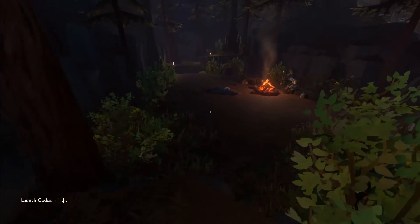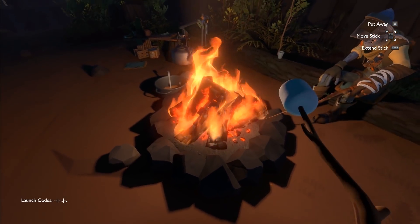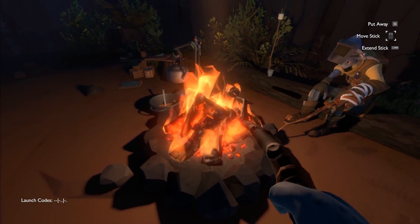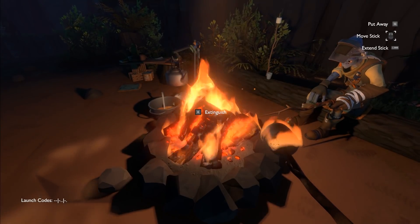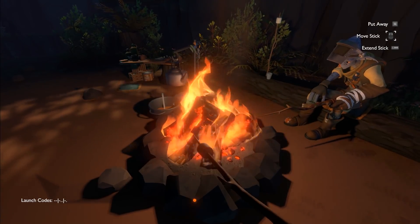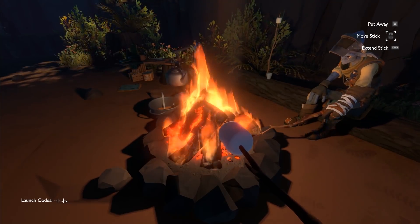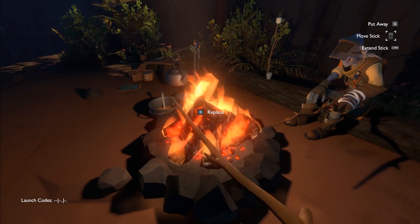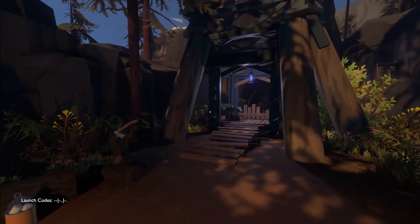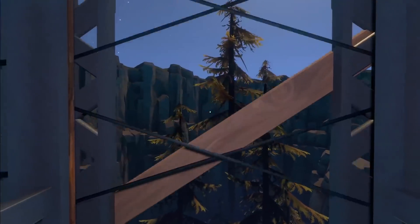We're coming around in a circle back to the campfire that we started at. Roast a marshmallow — why not? Extend the stick, roasted marshmallows. We melted it. Enter the launch codes — we can now go up. We weren't able to do that a little earlier on.